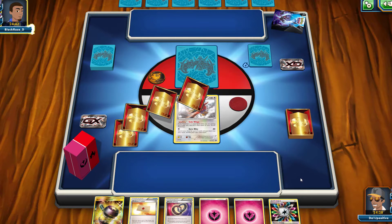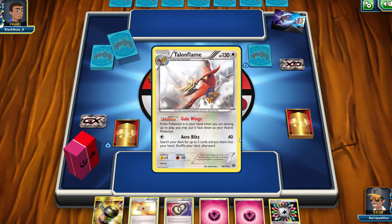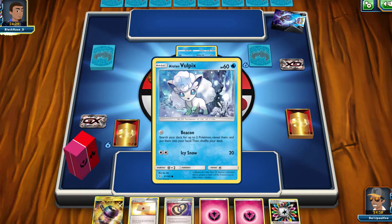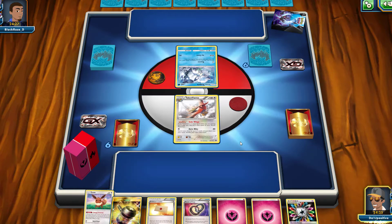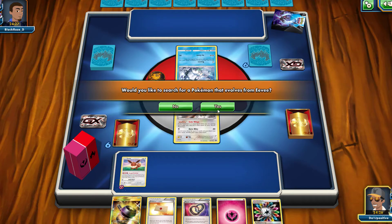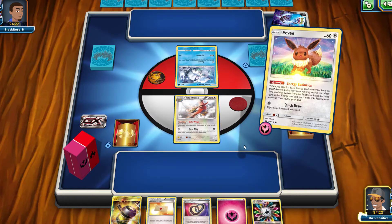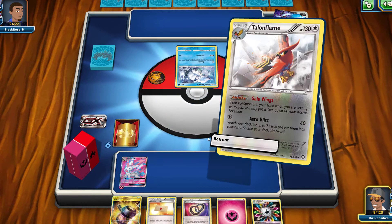Hopefully if our opponent doesn't have an N we'll be okay. Steam Siege is going to be rotated out in August, so no more Talonflame. On my opponent's side of the field there are Alolan Vulpix, and they won't be able to use Beacon on their first turn, so they end right away. If I can hit for 60, I could technically get a KO — I know I have a Kukui in my deck — but I don't have a Lele right now to get that Kukui out, or else this would already be GG.